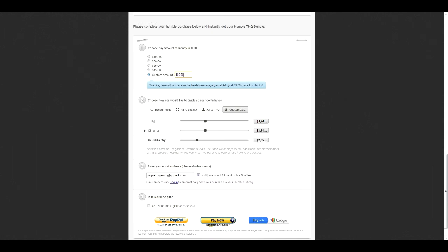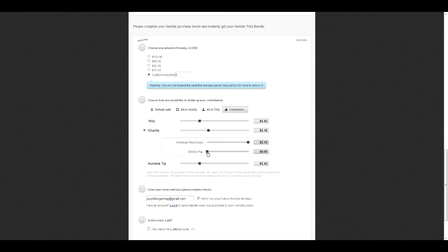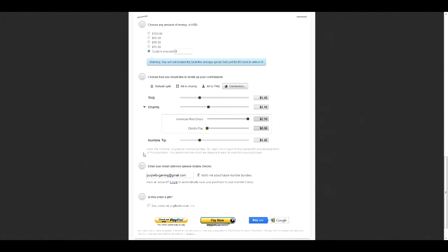Last time it came up saying 'this will put you on the biggest donation list' but it hasn't this time. You can type in any amount you want starting from one dollar, but remember you've got to add at least $5.68 to get the Saints Row game. For example with $5 here, you can then change whether all of it goes to THQ, all of it goes to charity, and you can adjust which one you want it to go to the most. I personally put most of mine towards the American Red Cross because I think they're the charity aiding people affected by the hurricane.